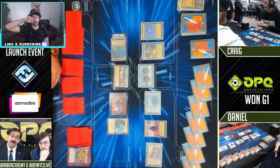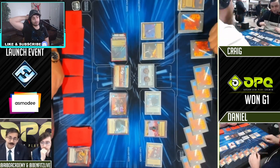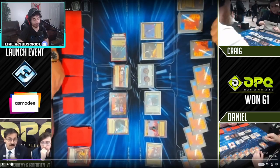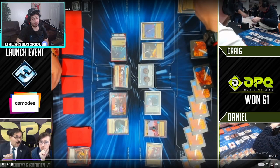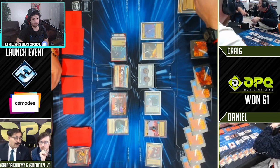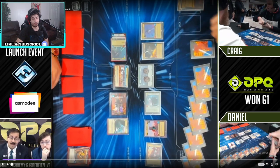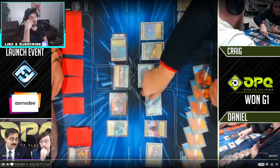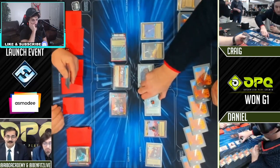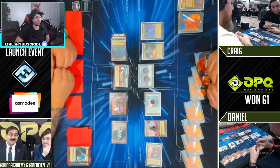Somebody told him, thankfully — he almost picked up his hand. Thank God somebody saw that. He put it on the bottom. He put it on. Okay, Darth Vader ambush is huge. IG-88 just lost control of this whole game. Darth Vader literally eats IG-88 up. IG-88 just has to win the game before our Darth Vader comes out or he loses every single time. IG-88 is very fast — this is a serious deck.